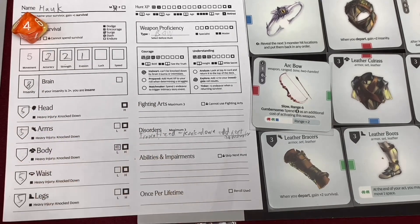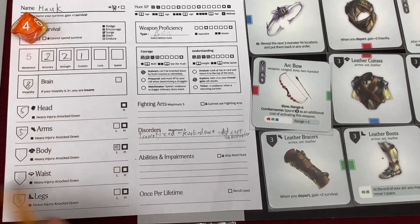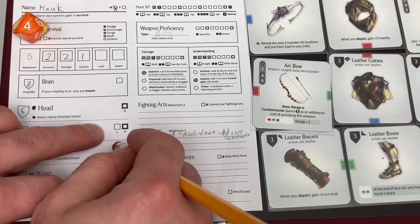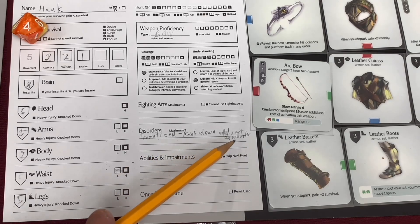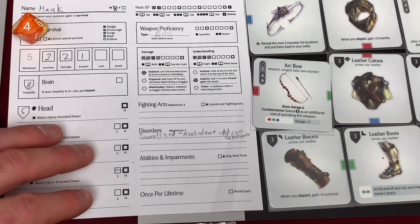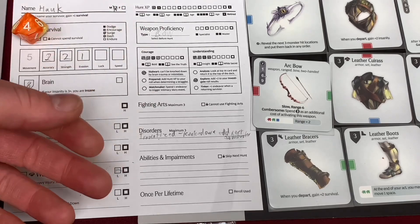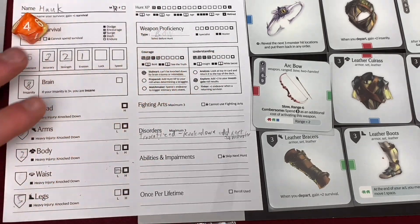He does have Traumatized Knockdown at the end - whenever he ends his activation next to a monster, he didn't do that. He also has Monster Grease on his gear grid, so the monster did need a three plus, but sadly it really didn't matter - we got totally attacked. That's the end of the monster's trap.